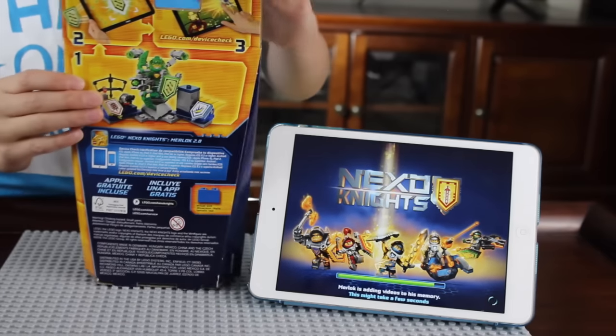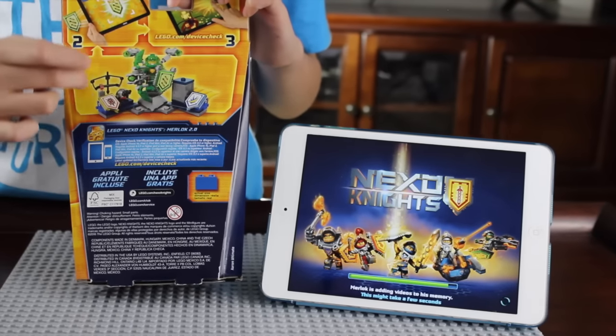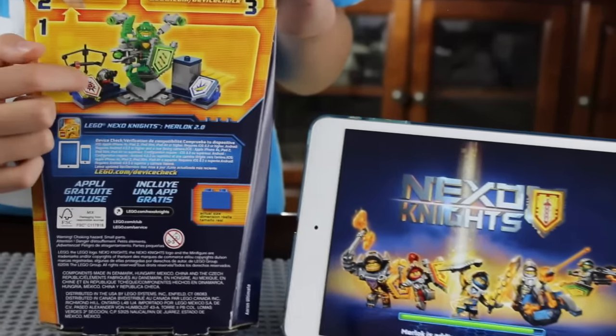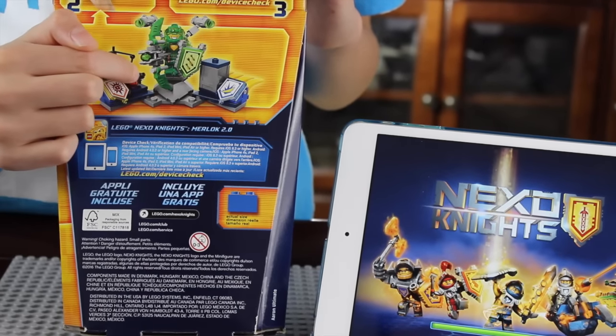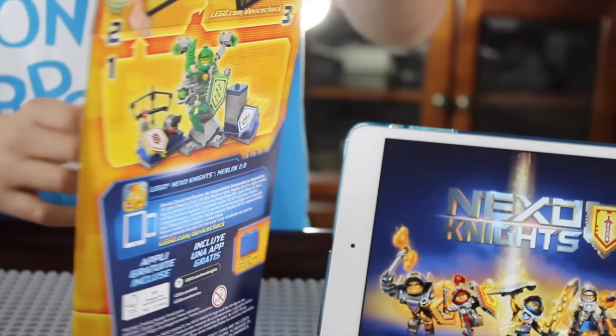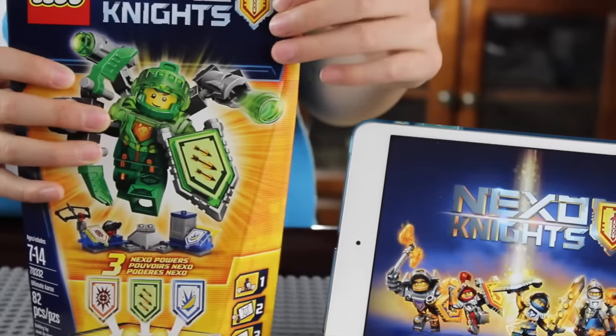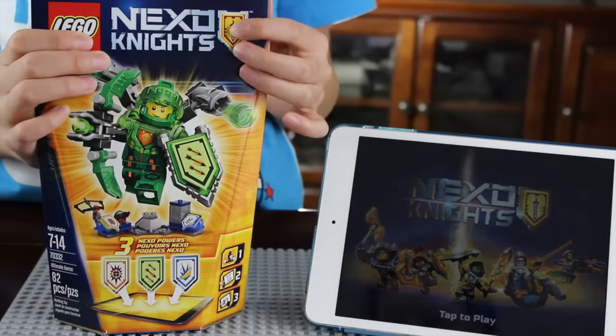It has a bow and arrow, banana shield, Aaron shield and arrows. It has this aiming and it has this headset, binoculars and all kinds of stuff. There are guns inside and you can use the Nexo powers that are really powerful in the game while you're fighting chaos warriors.